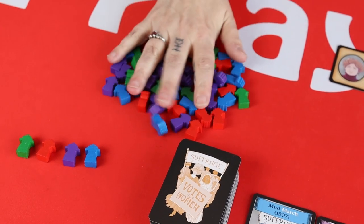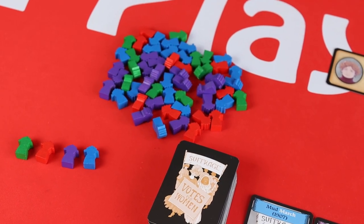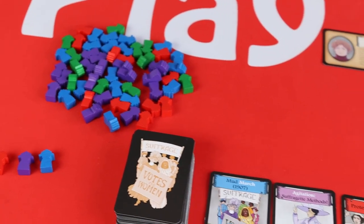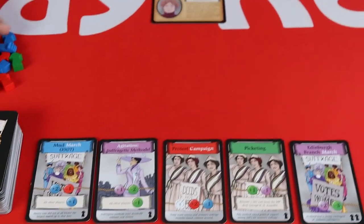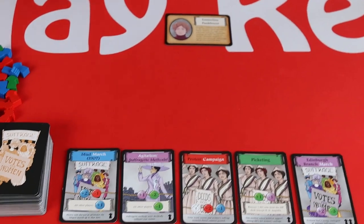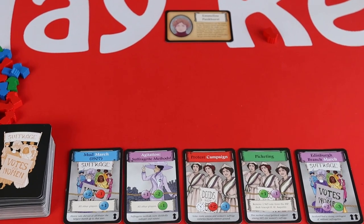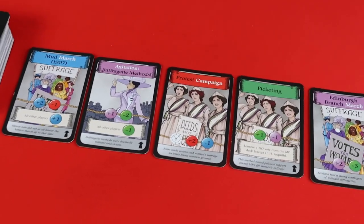Once you have 10 supporters you can call a vote in parliament — we'll have a look at that in a minute. I'm going to start the game by choosing one token; I am going to take a red one obviously. So on my turn I'm going to take a card.